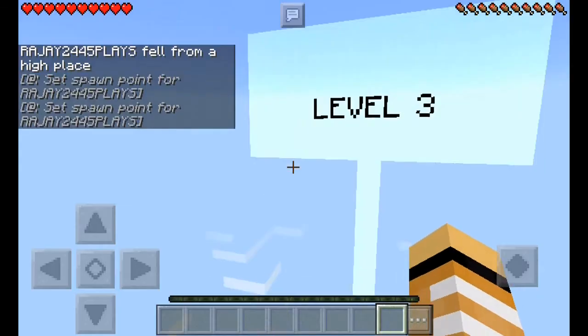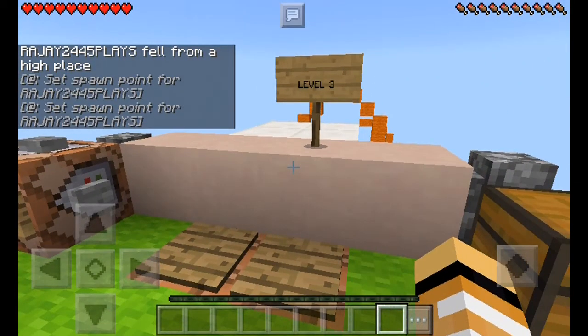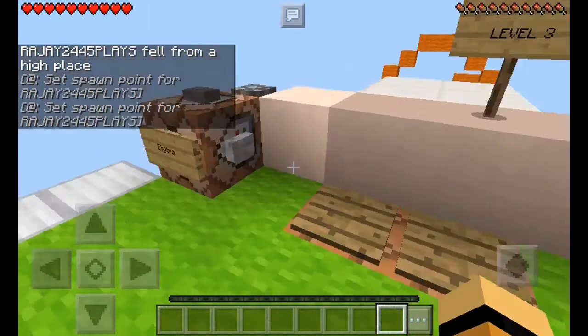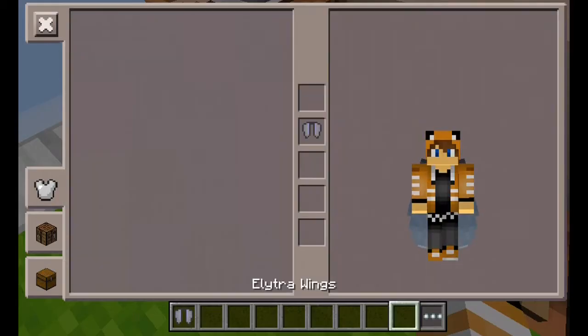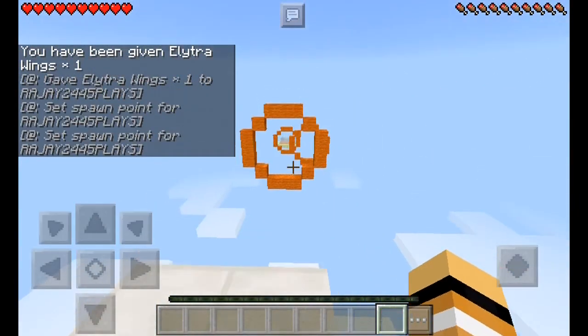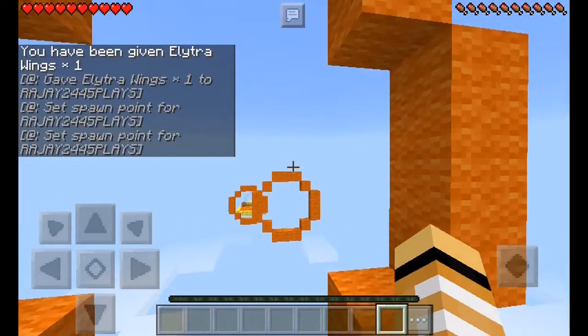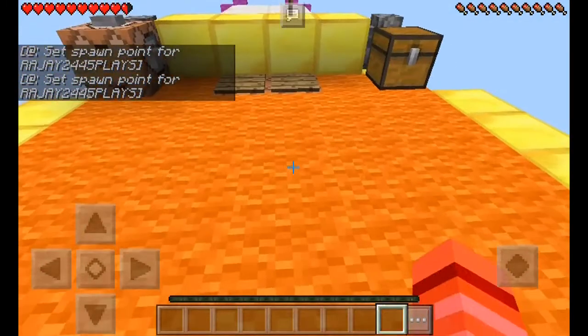As you saw I was at level three and now I'm still at level three. Let's just take a fresh elytra wing — and it sets my spawn again. Let's go back down and through again — bam! It was just a one-time thing for me and then it sets back your spawn point.